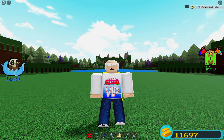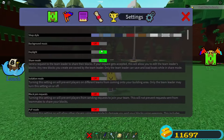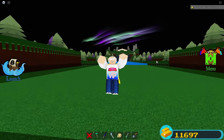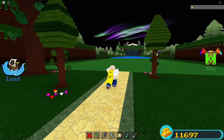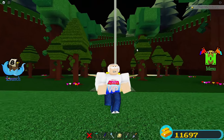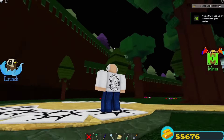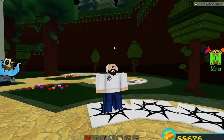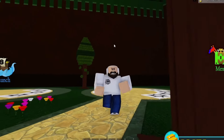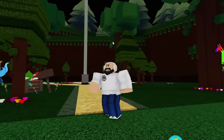Every time you load into Build a Boat for Treasure it is going to be nighttime, and it's going to be nighttime for about six days at the start of July. The reason it's set to nighttime is because they are adding fireworks back to the game for a limited time. When you spawn into Build a Boat for Treasure there's going to be a crate of fireworks that spawns in, and this crate is going to refresh every single day with free fireworks in it.